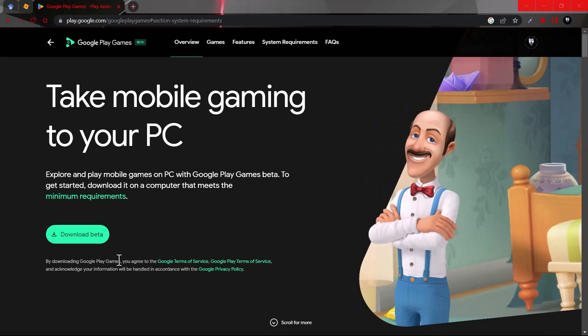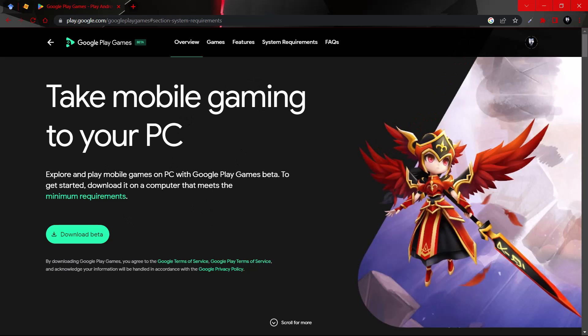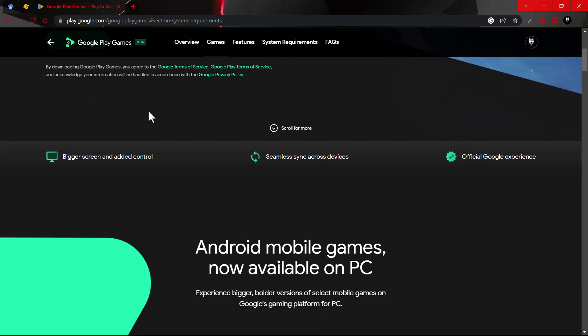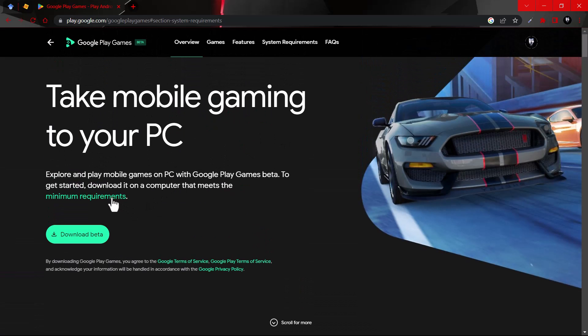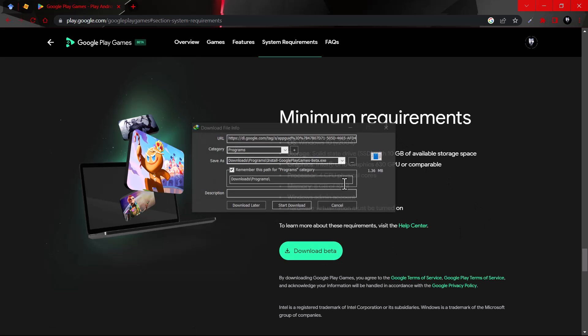You can actually download the beta from the website — I'll provide the link in the description. We can view the minimum system requirements: Windows 10 or later, an SSD of 10 GB, Intel UHD graphics or equivalent, a compatible CPU, 8 GB of RAM, and hardware virtualization must be turned on.